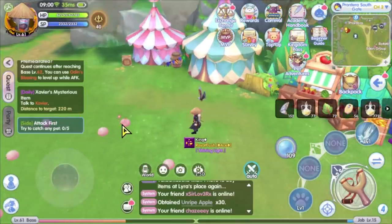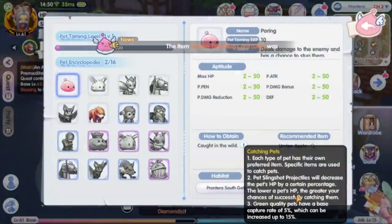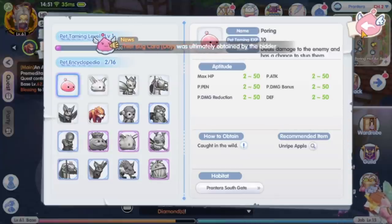Now search for the pet that you want to catch and attack it like usual. The lower the pet HP, the greater your chance of successfully catching the pet. So you need to lower the pet HP before using the taming pet skill to catch them.